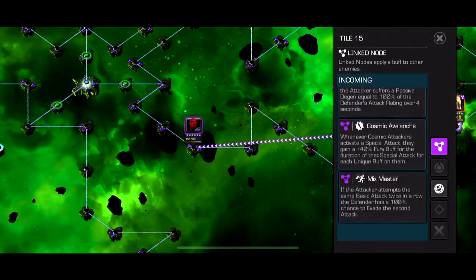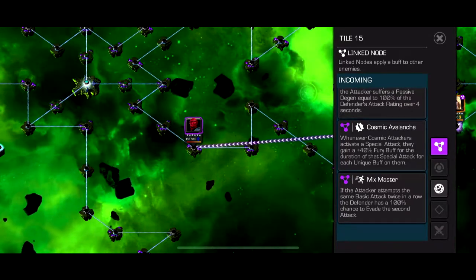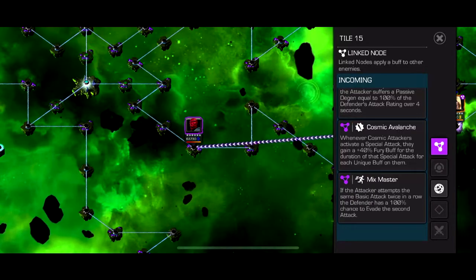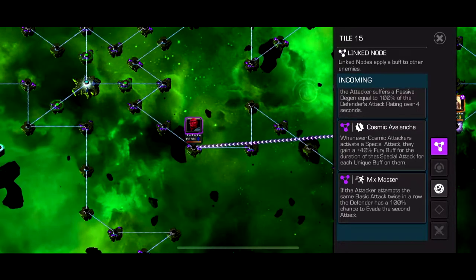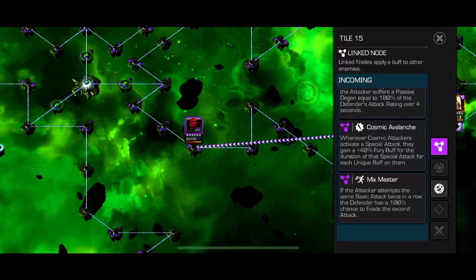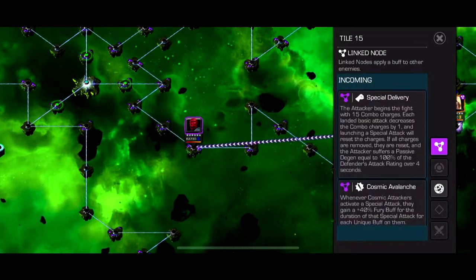Path 4 has Special Delivery, Cosmic Avalanche, and Mix Master. Mix Master: if you do the same basic attack in a row they'll evade - so just don't do the same attack twice. Cosmic Avalanche: whenever a Cosmic attacker activates a special attack, they gain a 40% fury buff for the duration of that special attack for each unique buff on them. I didn't find that too useful.